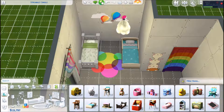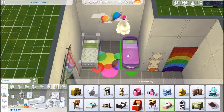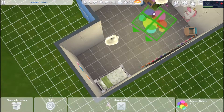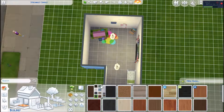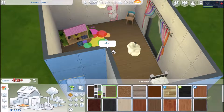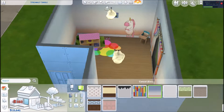My favorite new item is the Wabbit Tablet — it's a little tablet for toddlers they can play on, learn skills, and stuff. We also have three different high chairs and three or four little training potties. I am just really, really impressed and so excited for toddlers, because honestly they were my favorite age group in The Sims 3.